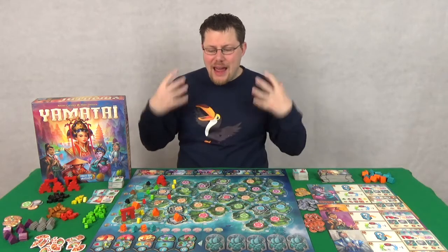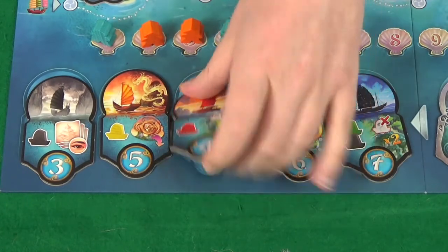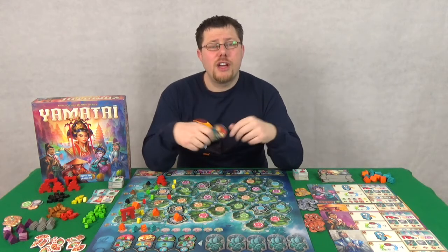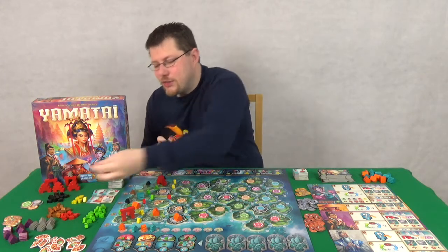The way this works is that each round, in the turn order given on this track here, you will select a fleet. The fleet token you choose will have three effects. Firstly, the number on it will be what is used to determine turn order for the coming round. Secondly, the ships on it are the ships of resources that you will get.